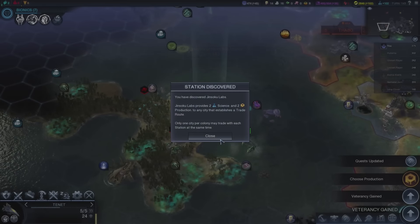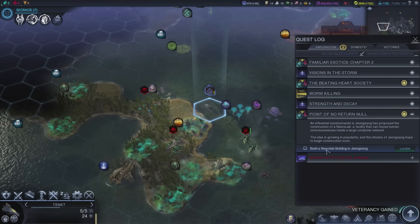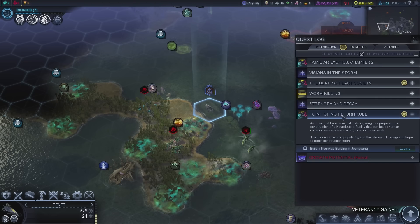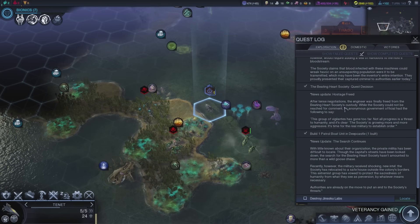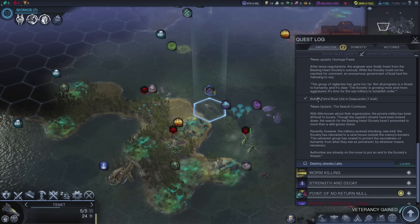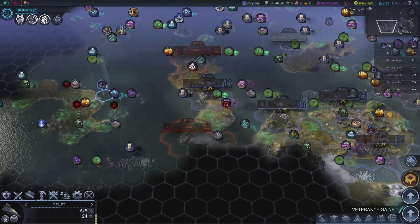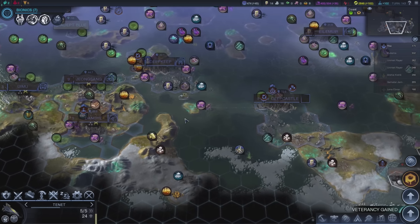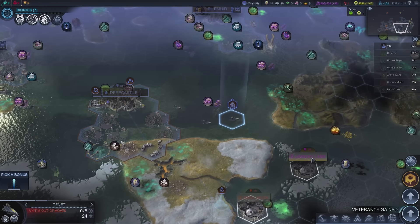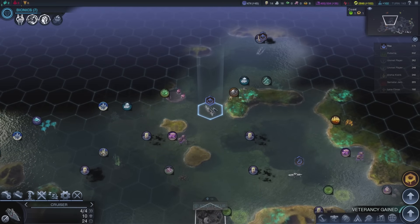Destroy Jin Soku Labs — quest updated. Jung Sang has proposed construction... we need to build a Neuralab building. Destroy Jin Soku Labs — for a patrol boat. With little known about the organization... so we gotta destroy Jin Soku Labs. Honestly, shouldn't be too much of a problem — they're still very small and there probably isn't too much that they can actually do against me.